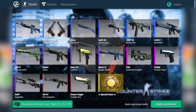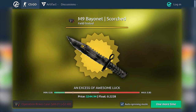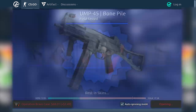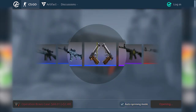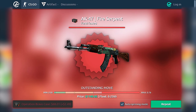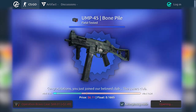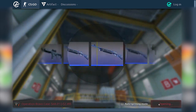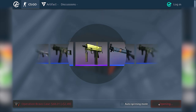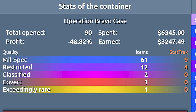Alright boys, let's start with the 90 Bravo cases. Baits flying in — a Fire Serpent bait! Field tested Fire Serpent! That's crazy! We lost 50% of our money, which is pretty bad considering how lucky we got. But let's move on to the weapon cases.